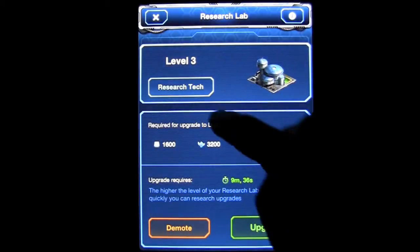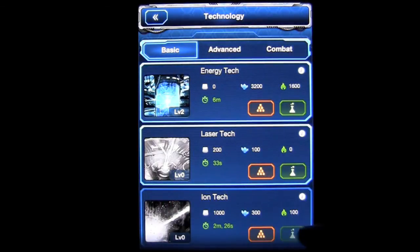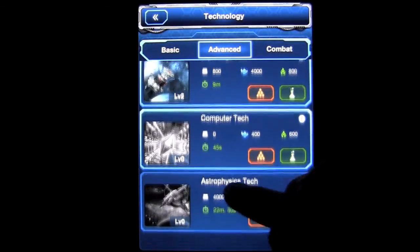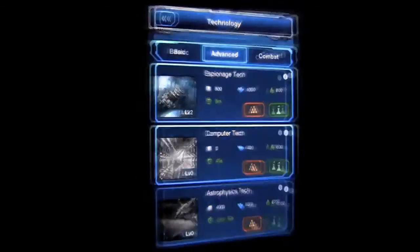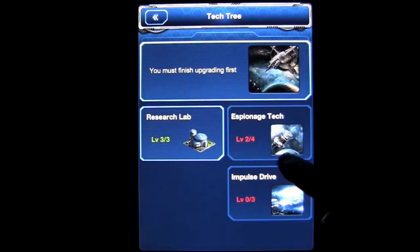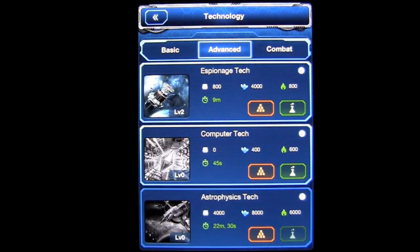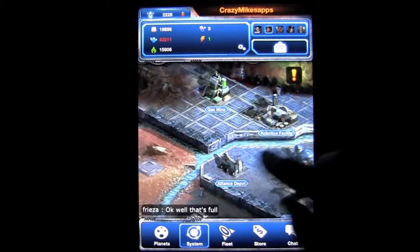I can go to my research lab, I can upgrade it — that's what it costs. Or I can tap on research and find out what it is — it's going to be advanced, astrophysics tech. I'm not ready to do that yet. If I tap on the orange pyramid, I'll find out that I don't have my espionage tech or my impulse drive at the right level. I'd have to upgrade those first before launching a fleet, which I'd still have to create. So it's going to take a little bit of time.